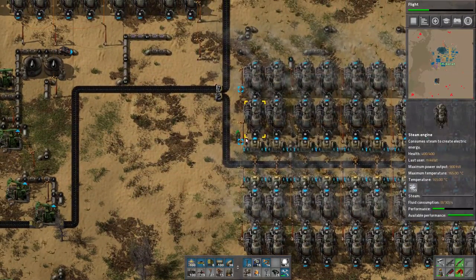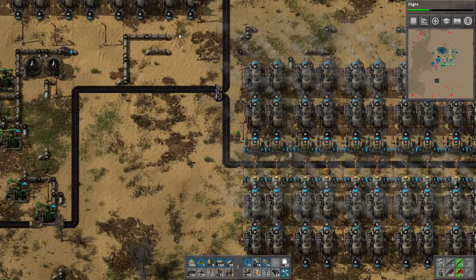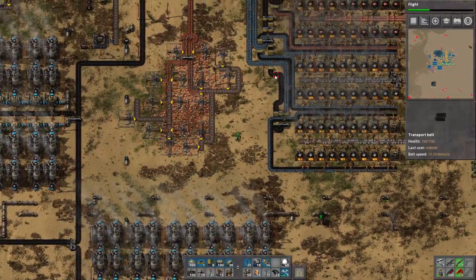Hi guys, welcome back to Factorio. I've plugged in the last 20 steam engines, so our power capacity is now about 120 megawatts. That's good.